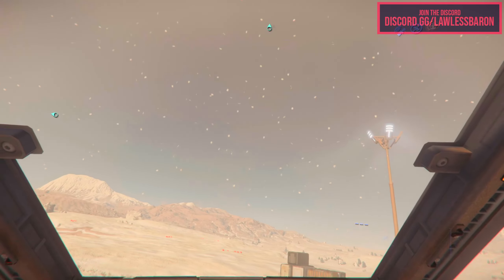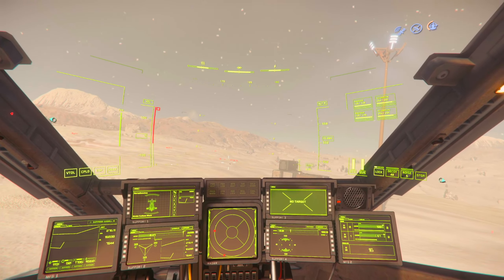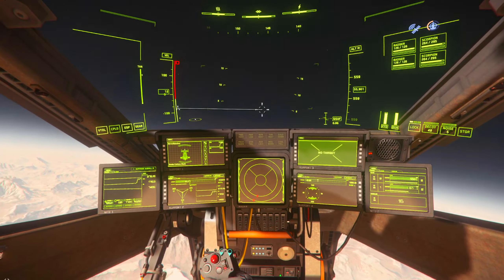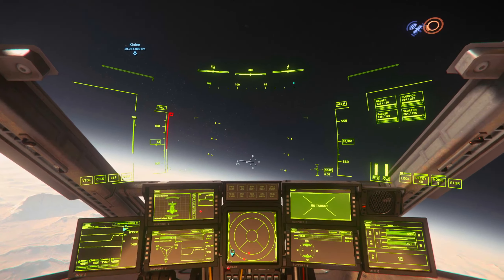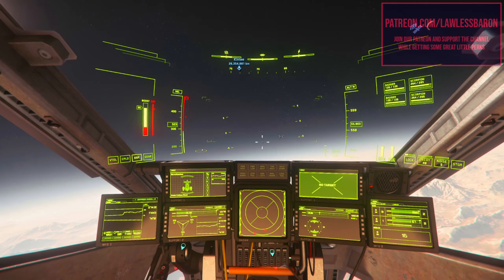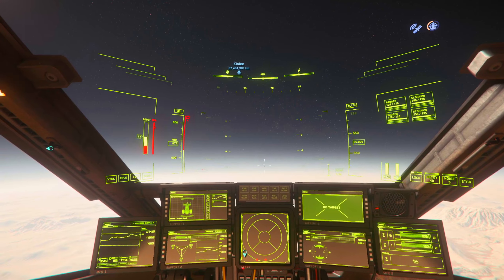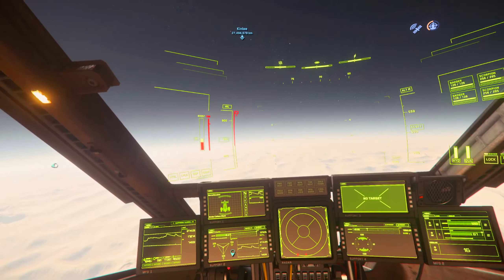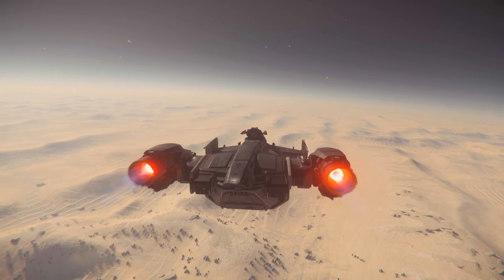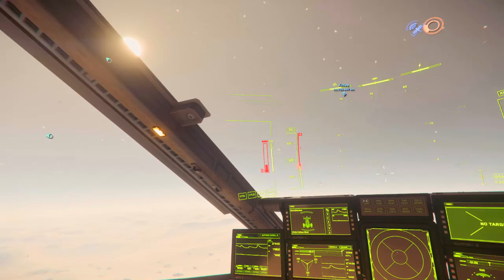When you talk about starter ships I directly go to the Cutlass Black. I don't mind the Freelancer, but the Drake Cutlass is just a nice small nimble ship and it does the job really well. It does cost you a hundred real dollars, but it's completely worth it. It has a crew of one to three, a cargo capacity of 46 SCU and 46,000 μSCU for smaller storage. The length is 36 meters, with a 26 meter beam and a 14 meter height — making it a medium freighter and a medium fighter.